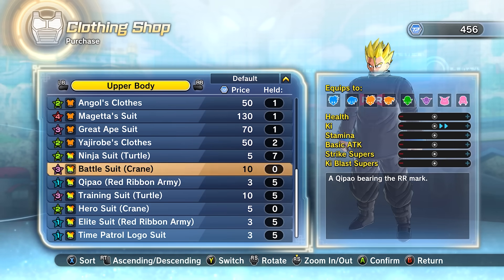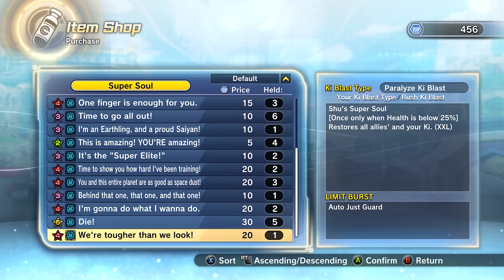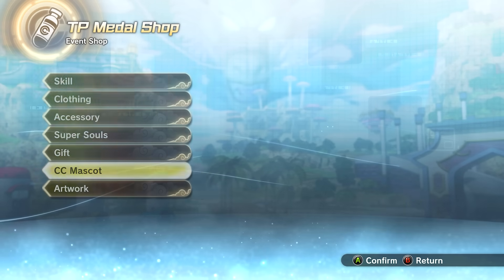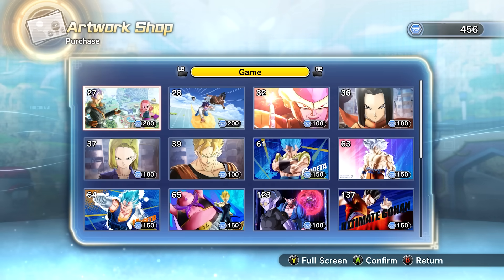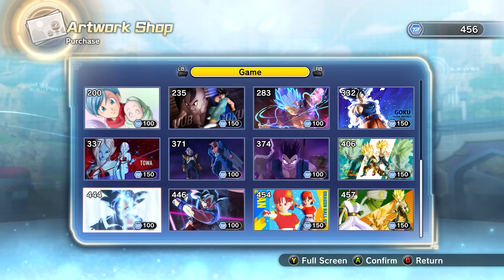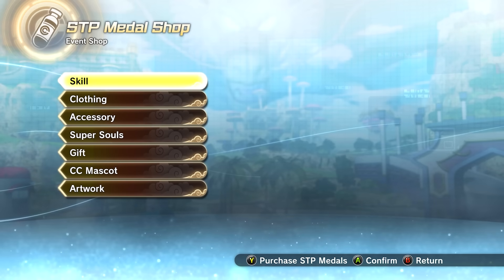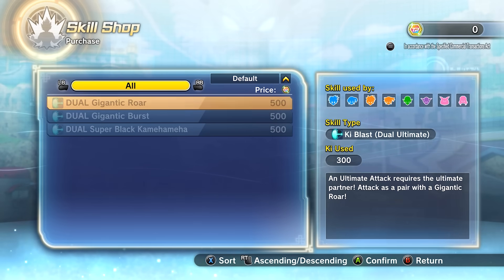It seems like the normal Medal shop is still the same — it all seems to be the same. We did not get new artworks for this update. Now for what we actually came for: the STP shop. Same skills, and they cost the same amount too.